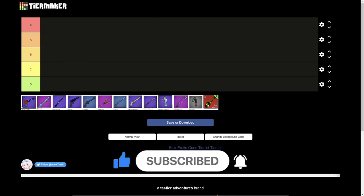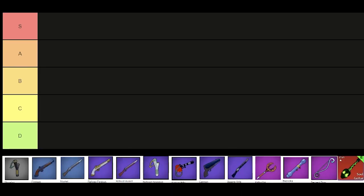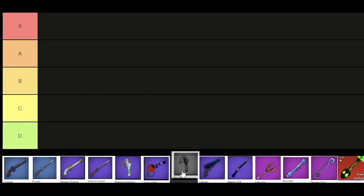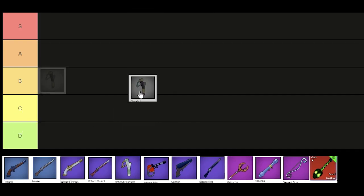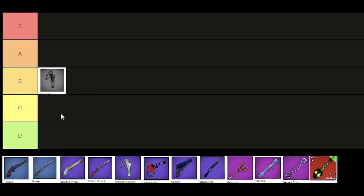Alright, so we have all of these guns right here. First we're starting off with the slingshot. The slingshot has one mediocre explosion move and a pretty decent sticky pellet which can keep enemies close to you so you can farm, or use a move that knocks them away. So I reckon it would be B tier for farming at least.